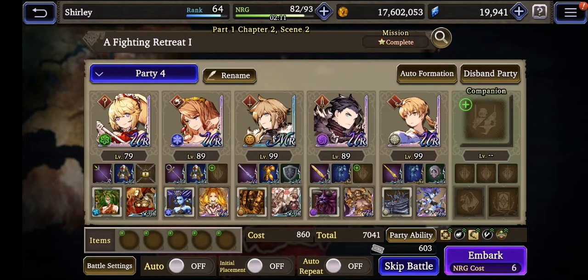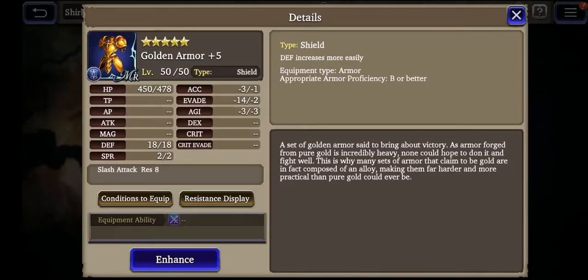Hi everyone, let's go. I want to show you my new armor. It's golden armor plus 5. This armor gives defense — very huge defense: 18.